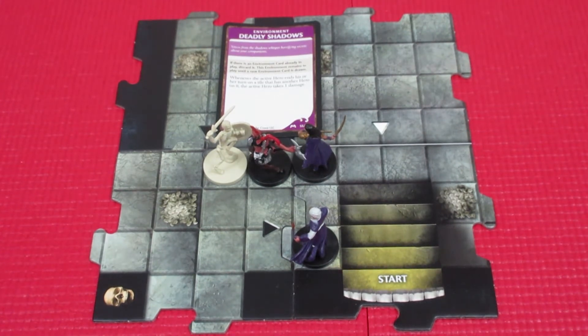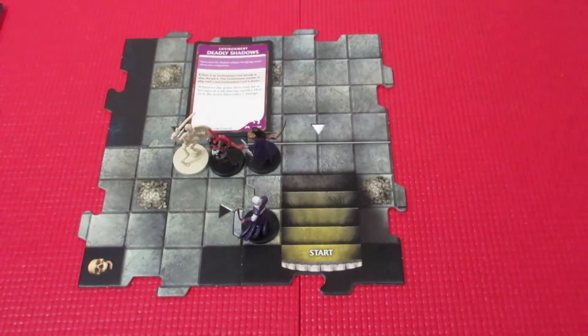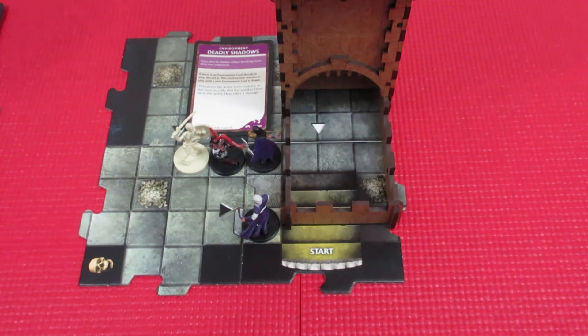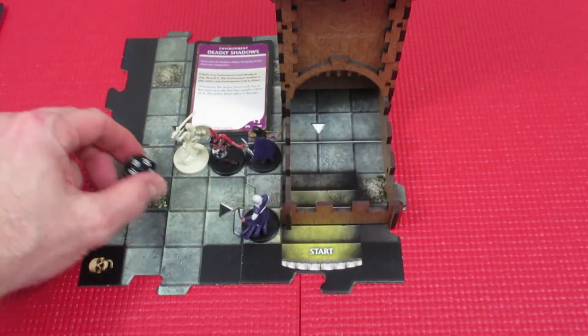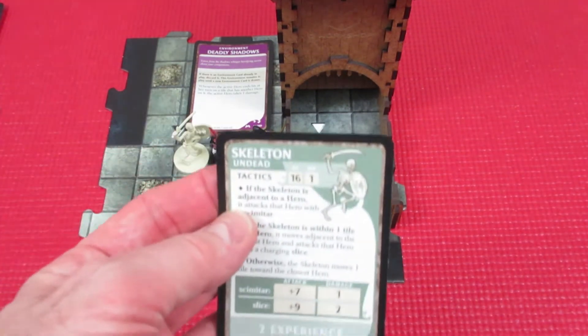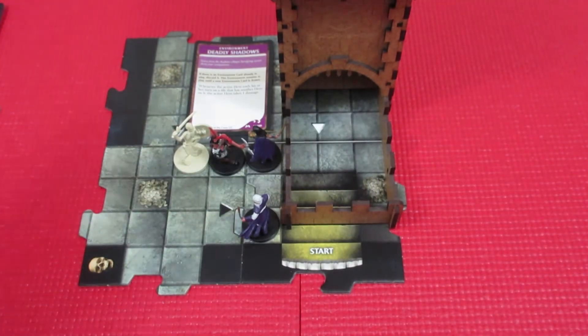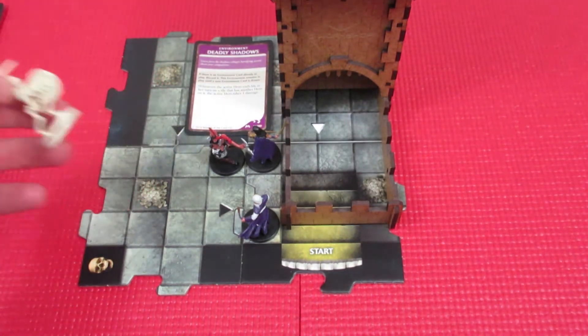I'll rearrange the camera and get the dice tray in. Let's see what our wizard can do with the Magic Missile. He rolls an eight, plus eight is sixteen — and wow, the skeleton's armor class is sixteen, so he just barely takes it out!